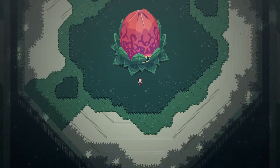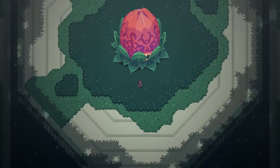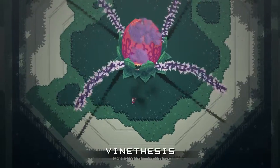Now on to killing the boss. This boss is pretty straightforward and pretty easy to kill once you get the hang of it. Let's go ahead and start the fight by shooting it — it'll sprout its vine and shoot out a cloud of poison that will follow you throughout the fight.